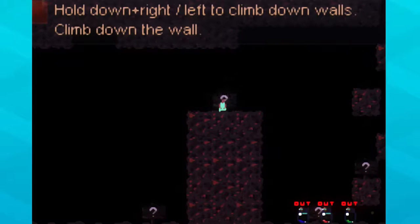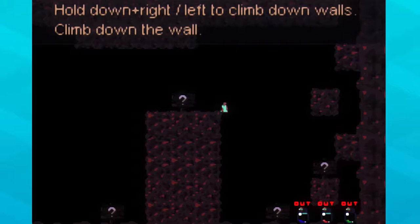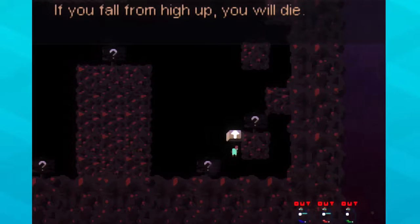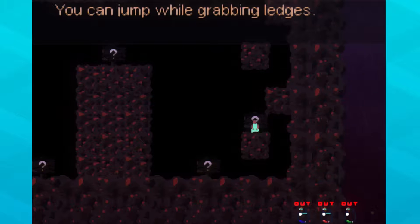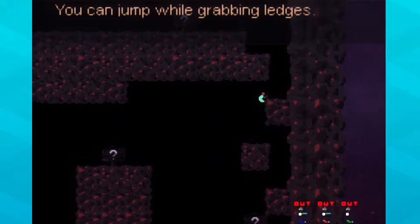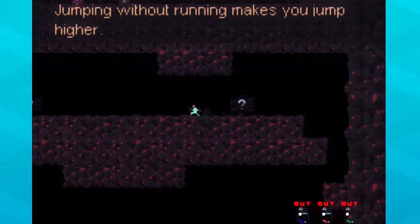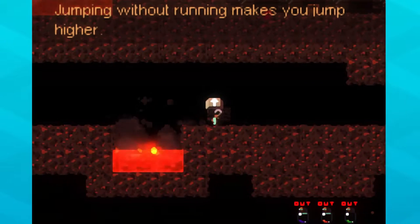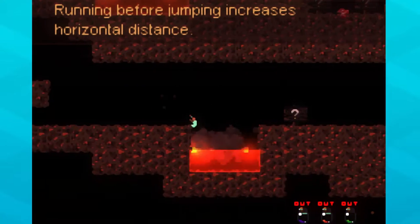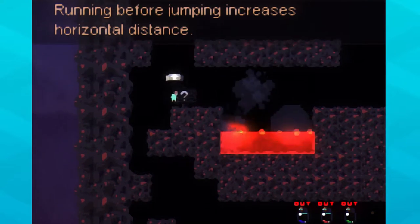I'm using the Xbox controller so it's a little bit different for me than what they say here. We're down and right. You can jump while grabbing ledges. The music is so good in this game. Jumping without running makes you jump higher. Now you can see what the tutorial is like — no longer will you be deprived.